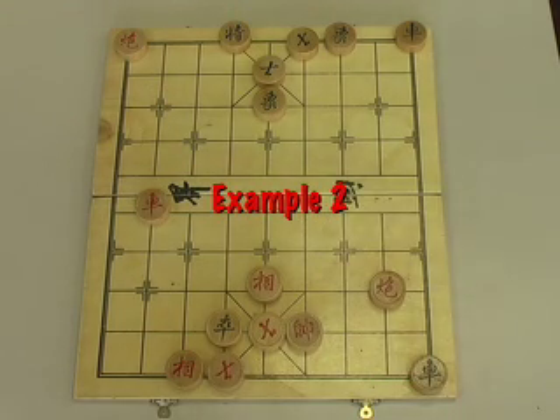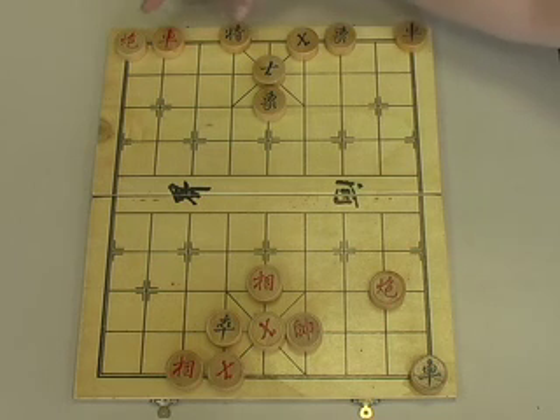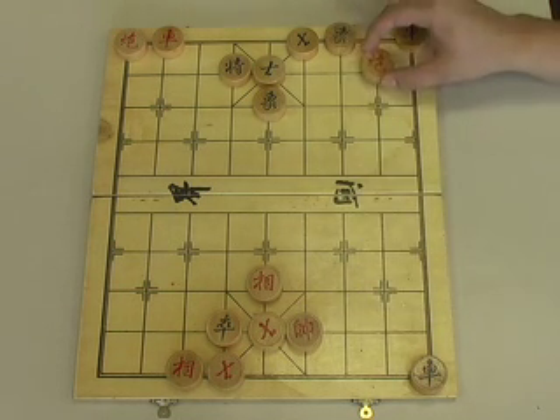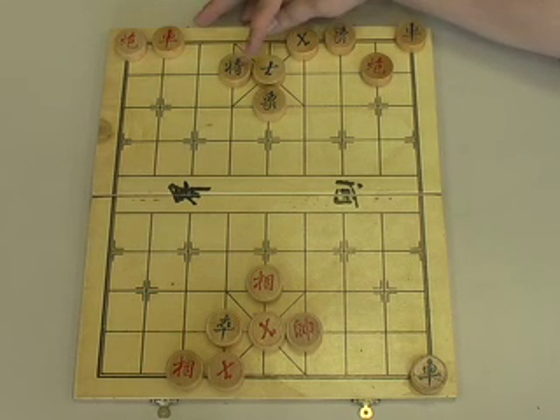Here's our second example of the Rook and Cannon's checkmate method. This example starts in a similar way — we move our Rook to the back rank checking Green's general, and he moves up one spot.